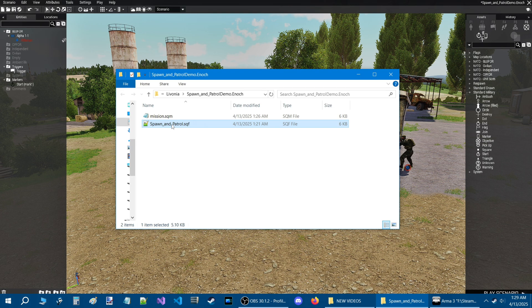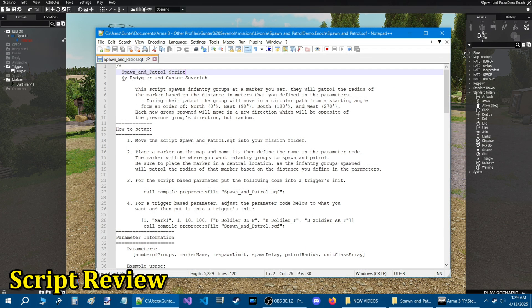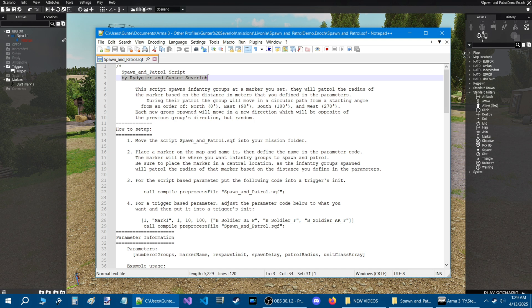Let's review the script — the Spawn and Patrol Script, written by Ritegear and myself. This script spawns infantry groups at a marker. They will patrol the radius of the marker based on the distance in meters defined in the parameters. During the patrol, the group moves in a circular path starting from an order of north, east, south, and west. Each new group spawned will move in a new direction opposite to the previous group's direction, but random.